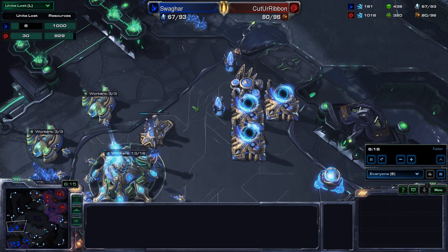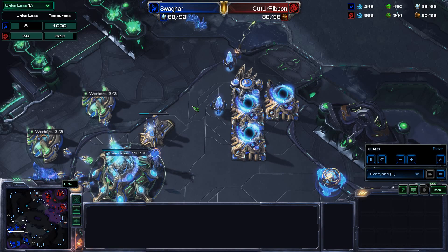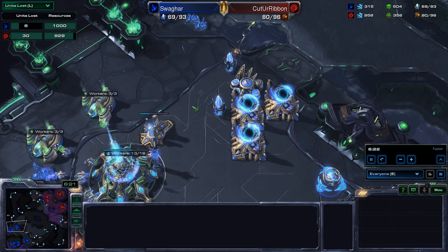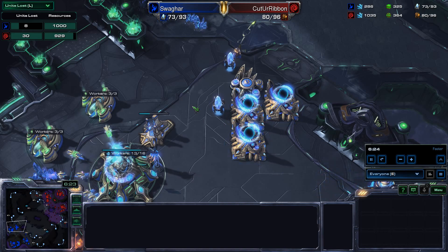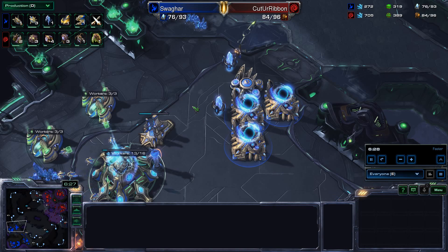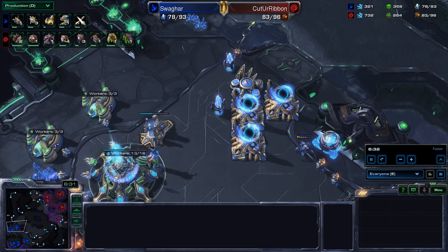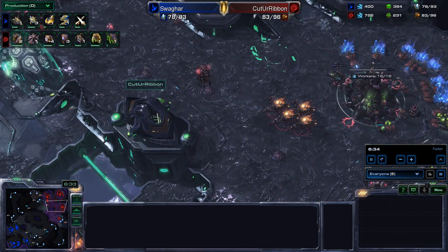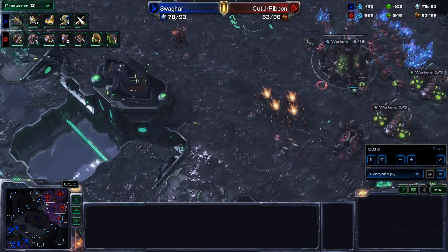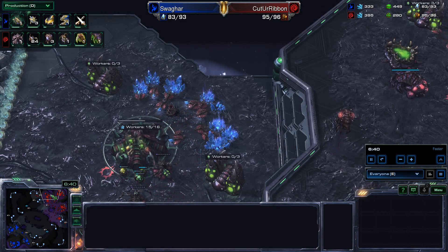That's a lot of dead stuff. Resources lost here is 1,000 to 900. Probably just Zerglings — lots and lots of dead Lings. Either way, pretty even on that count, but adepts losing that extra gas is never a good situation to be in.